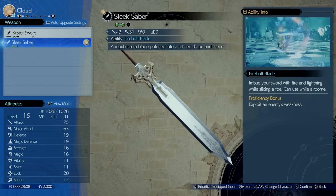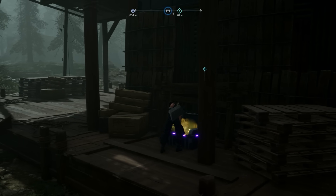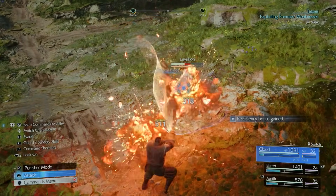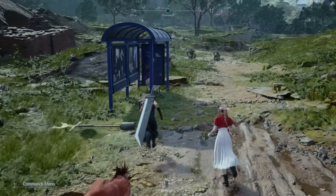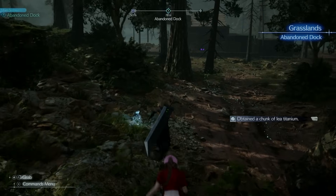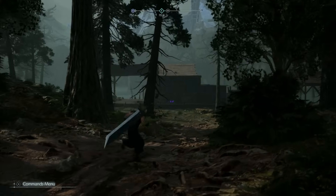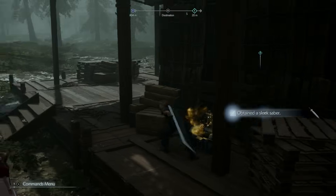You can find one of Cloud's best weapons, the Sleek Saber, in a chest early in the game. It lets you do aerial combat and has lightning and fire elemental damage. As soon as you enter the grasslands, follow the path straight down to the abandoned docks. Once you reach that area, you'll see the purple chest right in front of you — open it up and you'll get one of Cloud's best weapons.